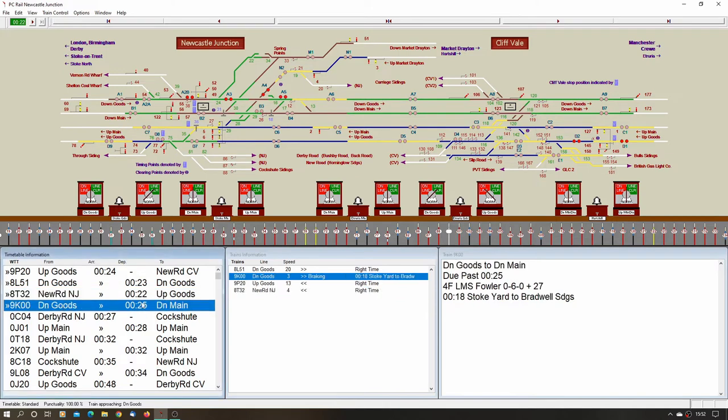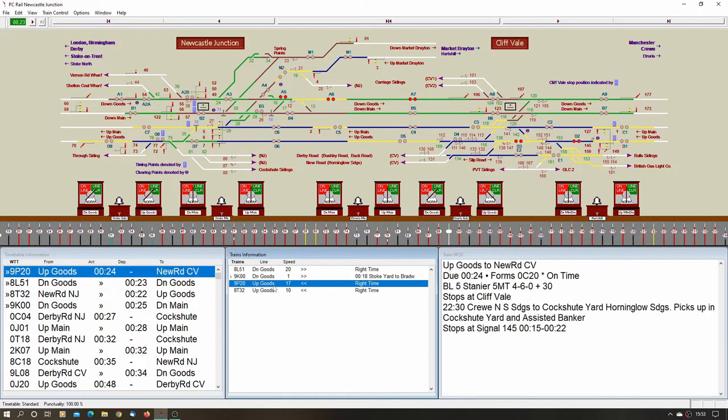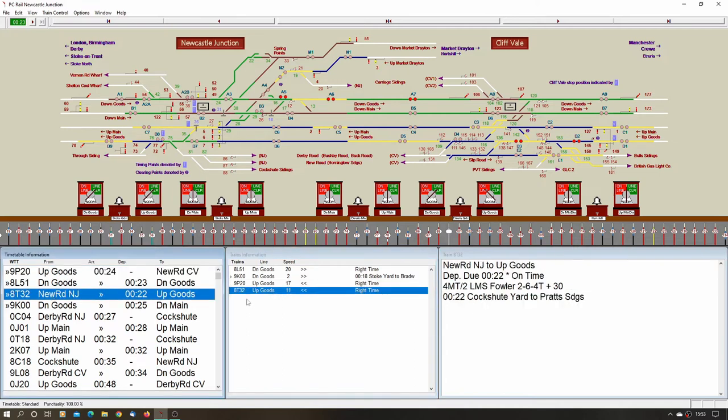As soon as we've sent section we've got another one offered straight away — we can accept if we've sent section. This is 9K00 crossing over from the down goods to the down main, over crossover 13, and it's been stopped at Stoke goods. There it goes — put lever 53 back and lever 50. Has this one come out of the yard yet? I think I'd better send entering section now — no, it's not come out yet. Where is this one? Right, I need to get entering section sent for that one on the down goods. Put lever 109 right and send out section.